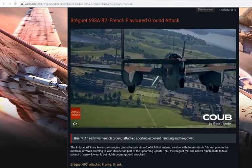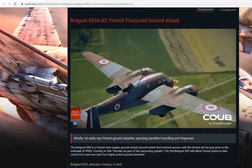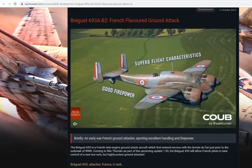Good day everybody, this is Need to Bleed with Bleeds World. Today we have the Bugette 693AB2. This is a medium French light attack bomber for front line bombing.